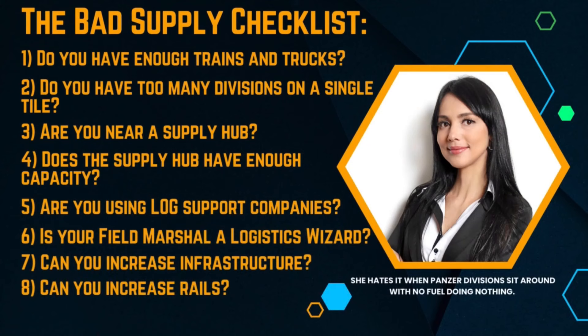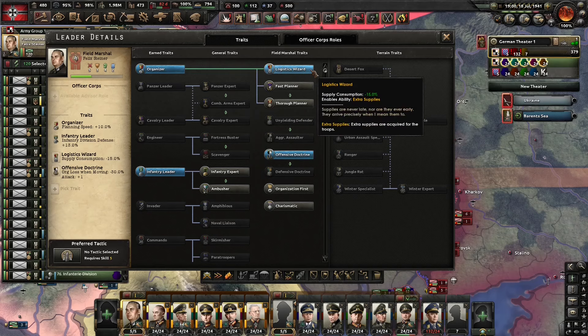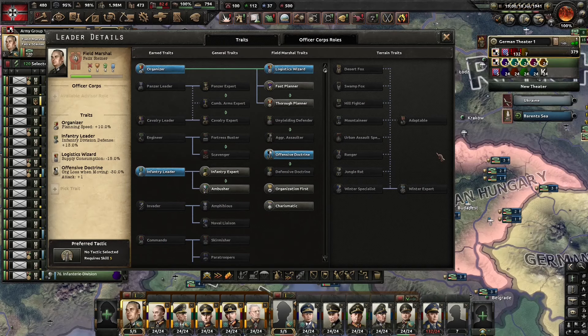Checklist item number six: is your field marshal a logistics wizard? For this video I'm using Steiner as my field marshal, and I was able to level him up quickly to get the logistics wizard trait. The logistics wizard is a field marshal trait — not a general trait — that gives you a supply consumption reduction of 15 percent and access to the extra supplies command power function. In order to get logistics wizard you need a field marshal with the organizer trait, and to get organizer you probably need to farm your generals with planning bonus to unlock it.